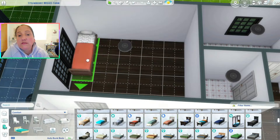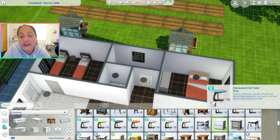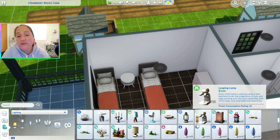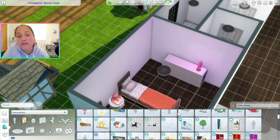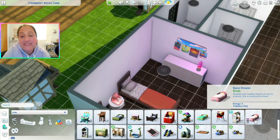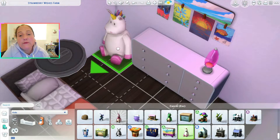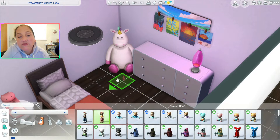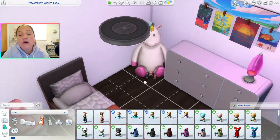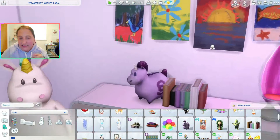I tried to stick with a red and pink theme in the house as much as possible — very spring/summery, very strawberry. I tried to stay with the whole farm and strawberry theme throughout. I did scale back my decorating and clutter for this one. The simplistic nature of the house made me feel like I needed to make the decor simplistic as well. It's not super overdone, and it's barely landscaped at all because the farm market and the strawberry fields are supposed to be the main visual focus.